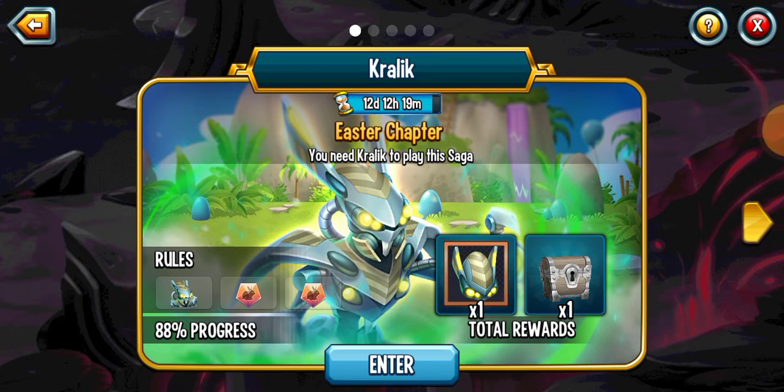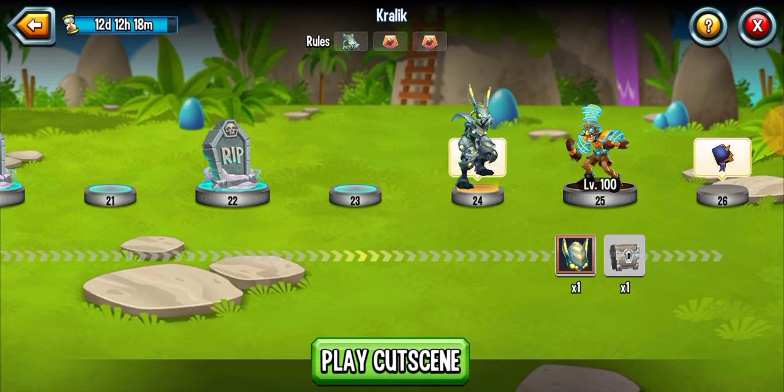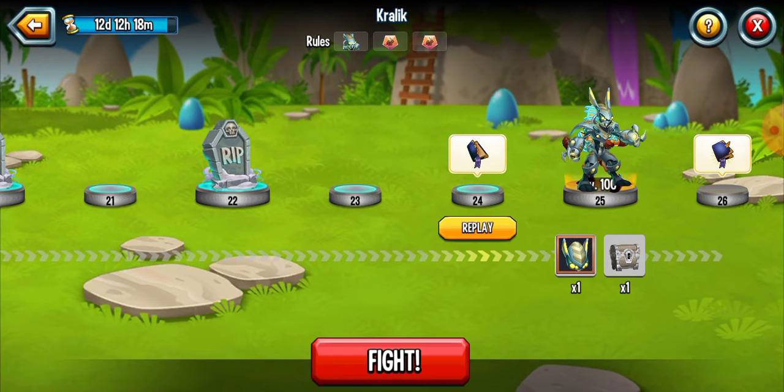I need to skip these cutscenes. Then do the final one. Then I'll be opening all the Era Saga legend chests that you get from this Era Saga. Should be alright - five different legends, hopefully I get five different.